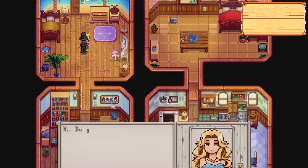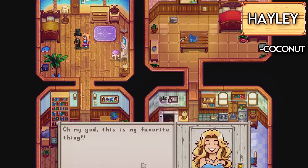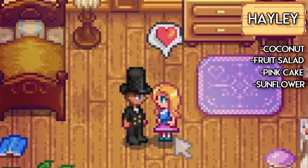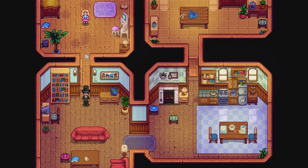Now moving on to probably the hardest person to marry out of the girls is Haley. She only loves four items and that is the coconut, fruit salad, pink cake, and sunflowers. Obviously the sunflower and the coconut are quite easy to get but she's limited to only four items compared to the rest.